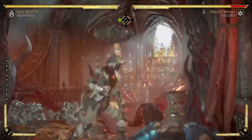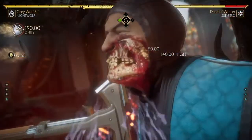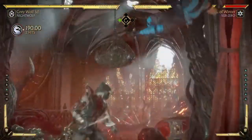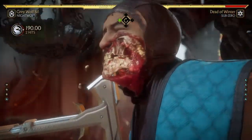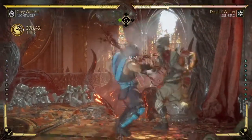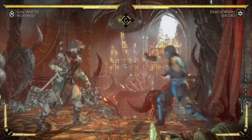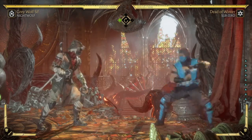Okay, that combo does not work. What I was trying to do — I thought it would give more damage: one-three-one-three-down-one-one-one-one into command grab — that does not work. But this does: that's 45% easy. That is the combo I was trying to show.